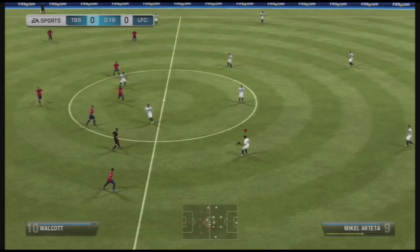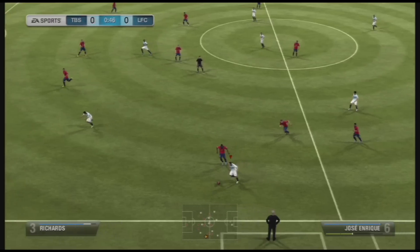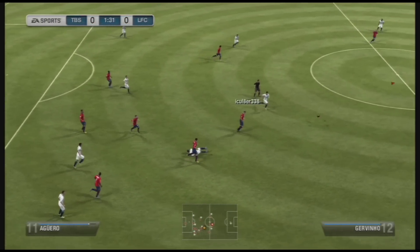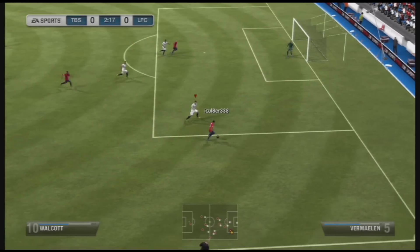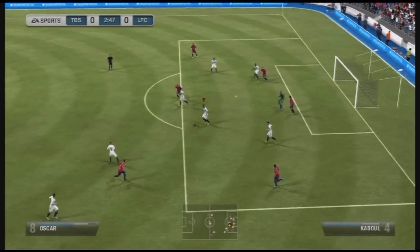Signal from the referee and off we go. The skill into the attacking third and it's broken down straight away and all that potential is gone. Keeping the move going, here's the cross — cross cut out by the defender.